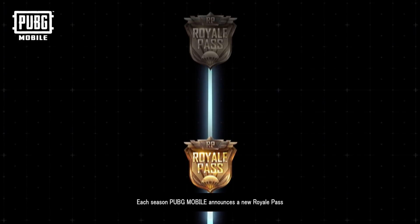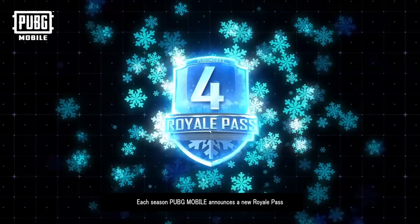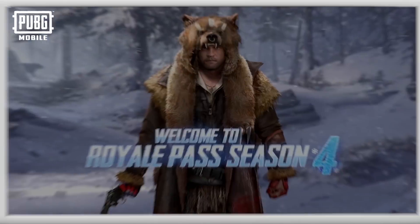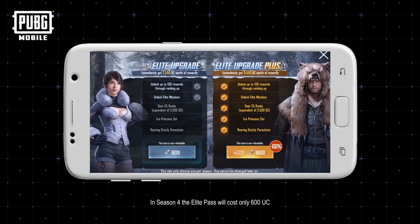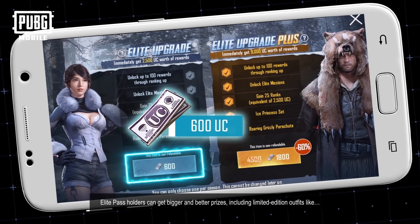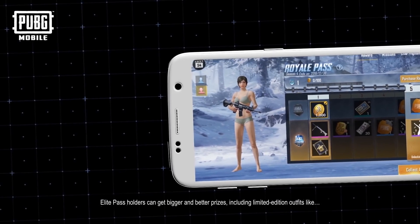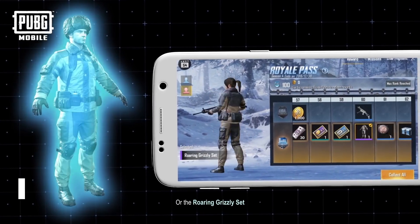Each season, PUBG Mobile announces a new Royale Pass. Welcome to Royale Pass Season 4! In Season 4, the Elite Pass will cost only 600 UC. Elite Pass holders can get bigger and better prizes including limited edition outfits like the Mad Bear Set or the Roaring Grizzly Set.